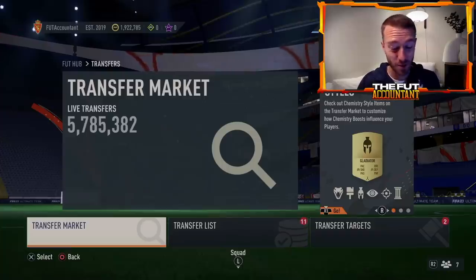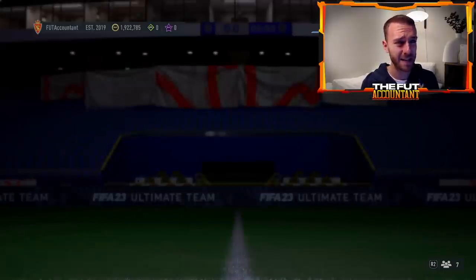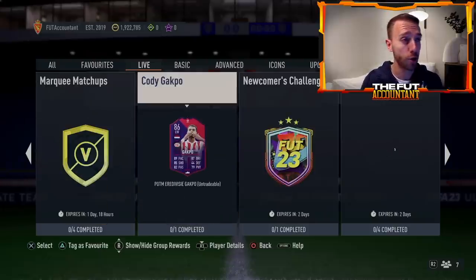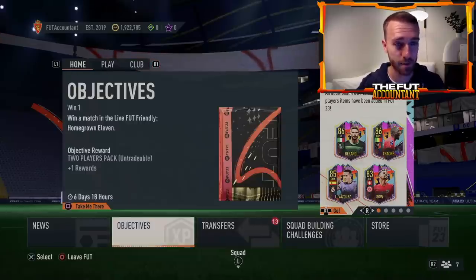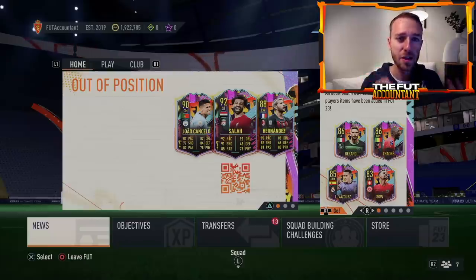We're also going to talk about what's going to happen today on Wednesday — new Team of the Week, new silver stars, what kind of Wednesday content could we see. Yesterday was a pretty quiet day: an 82-plus player pick you could do one time, a pack supply SBC, and the out of position challenge. It's been a pretty quiet week, although we do have another leak situation for an SBC that could be coming later this week, and I think we'll see some leaks today for Team of the Week as well.